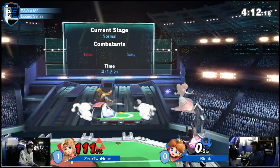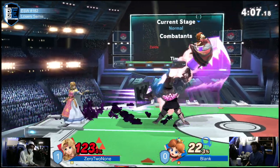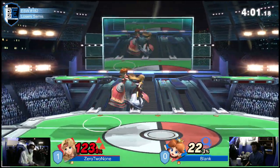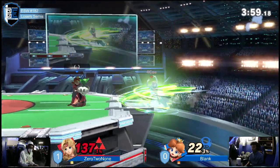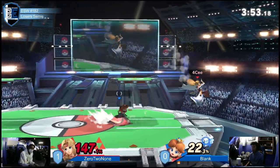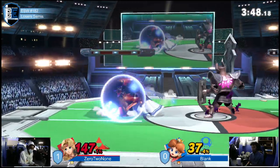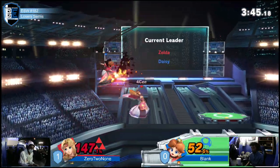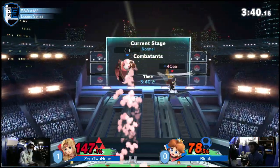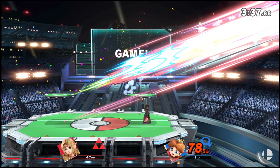One stock apiece but a big difference in percents. Taking another turn — getting a little greedy with that dash up grab. Blank does not have to get too overly aggressive here — Zelda is not very good when she has to approach. Still playing neutral — blank getting a little too aggressive. Oh, that's it! There it is — that'll throw it back to get into game three.